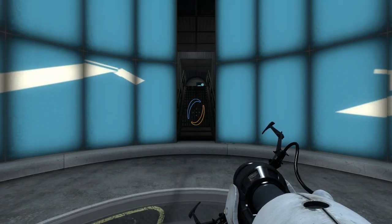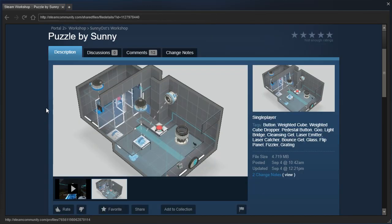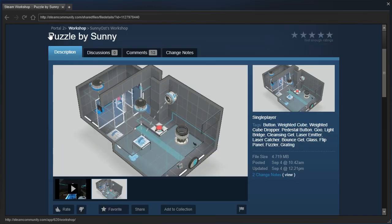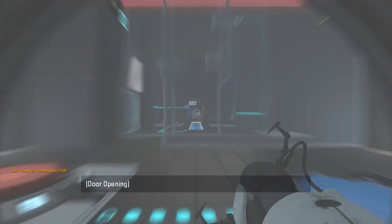Hey guys, I'm LB, and let's check out Puzzle by Sunny by Sunnyost. Including Nothing by Joe, and it's in one collection called You Win. Okay, I guess this is a video walkthrough, I guess. I'm not too sure. I do like the name Puzzle by Sunny — it does have a nice little feel to it. I don't know how to explain it, but it feels nice. Anyway, let's get started, shall we?